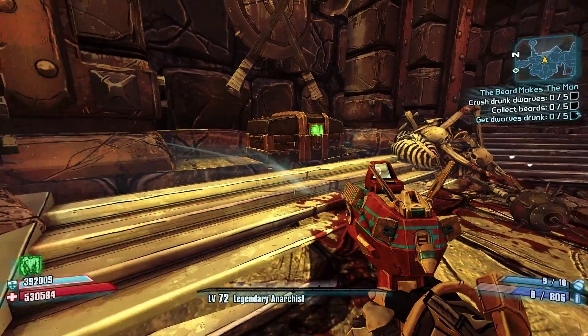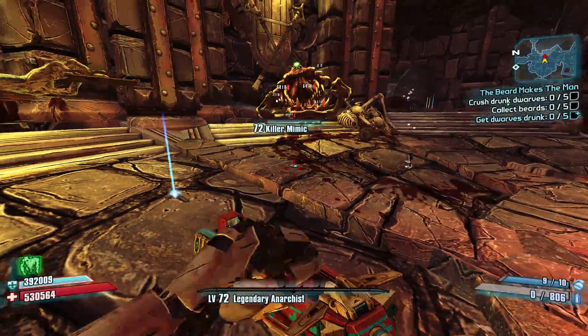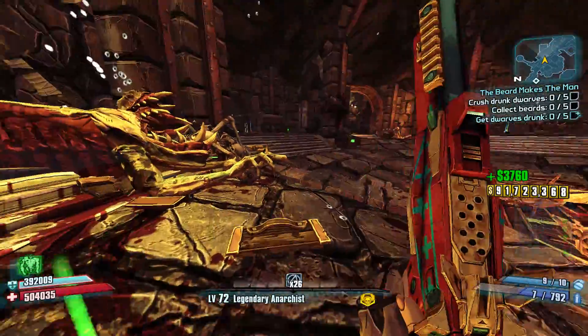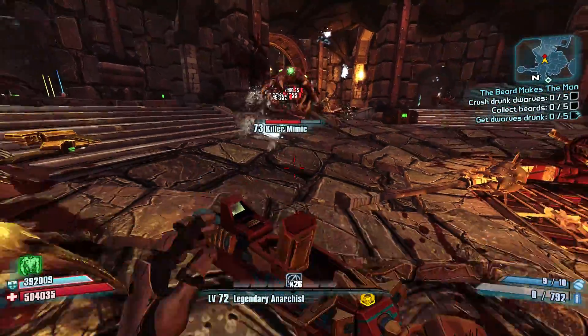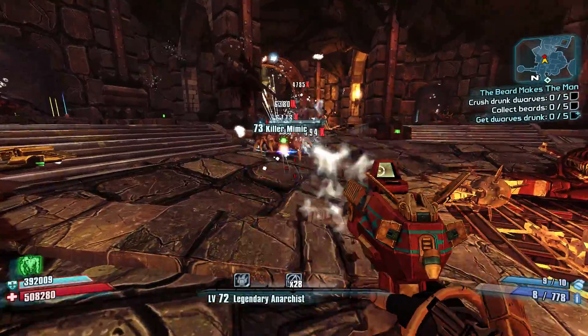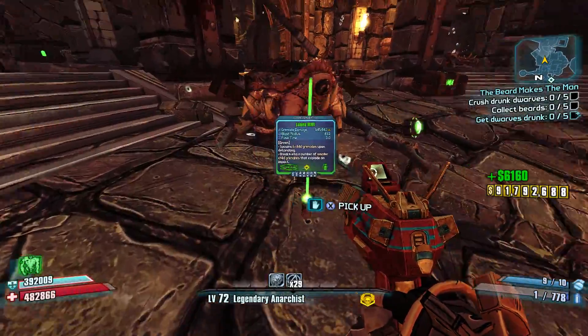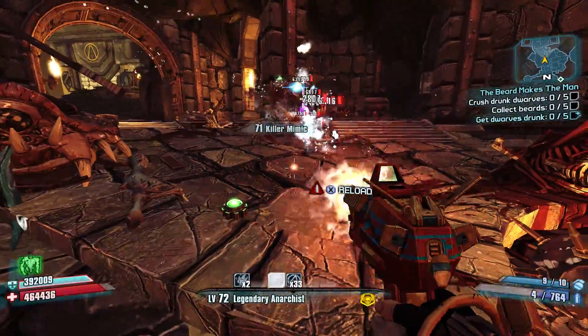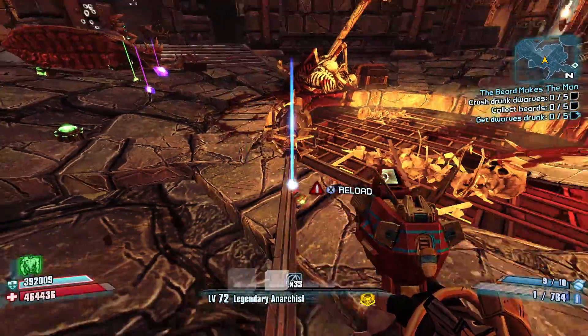We're looking for something preferably with a Win-Win prefix and a corrosive element for Digistruct Peak — that would be wonderful. But the good thing about this farm is it's a great way to get a Fibber with elements on it before you go into Digistruct Peak. It might take you a while to get the perfect one, but that's why it's a farm — it shouldn't be perfectly easy every time, right?